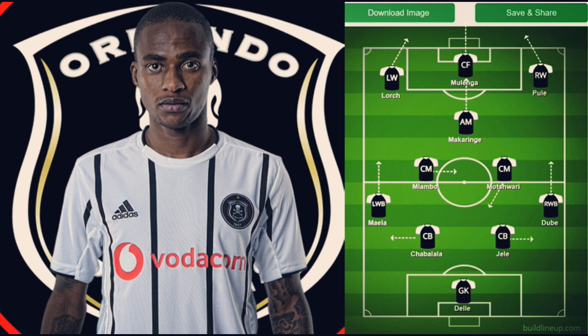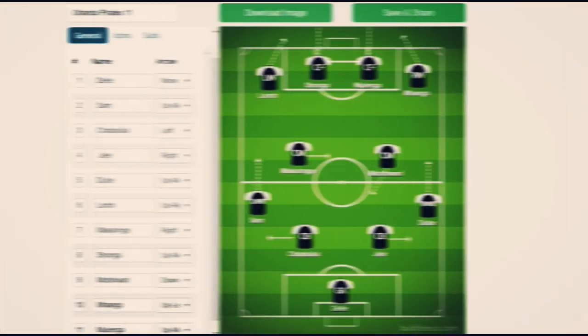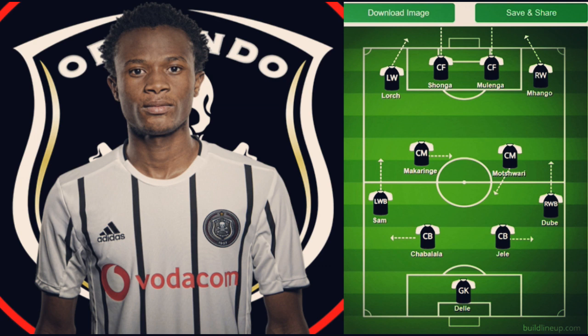Orlando Pirates also have a few signings we could integrate into the formation, so we've altered it to a 4-4-2. We've brought in Bongani Sam from Lundfontein Celtic. It will take him some time to learn the system since he's a young player still developing, but I think he'll develop greatly under coach Solani and coach Sobojevic.